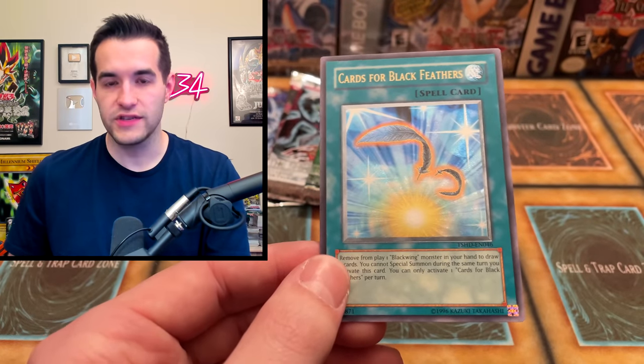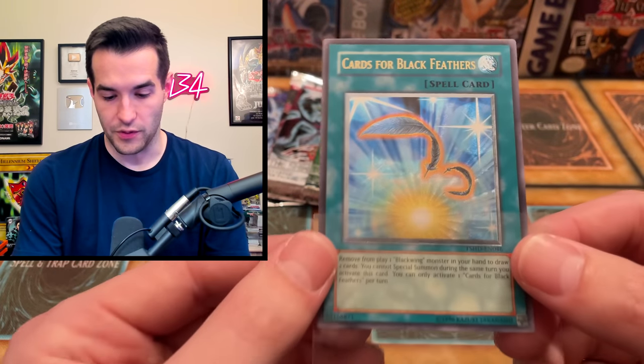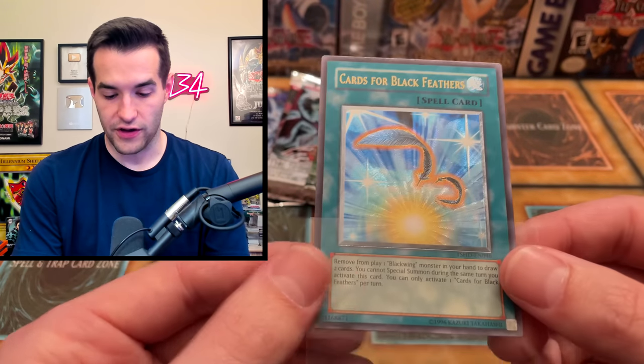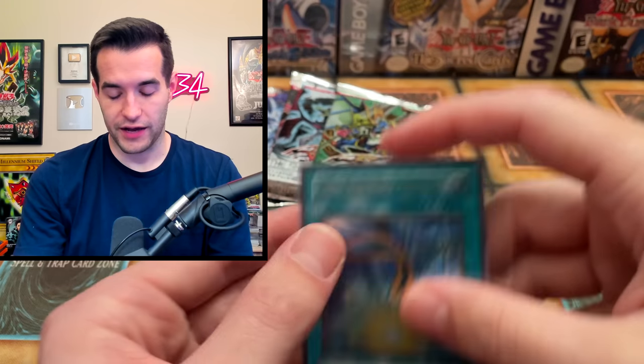It's actually harder to pull Ultis out of these 5D sets versus GX, so this is a very good pull. It's probably like one out of every box or so. Cards of Black Feather — I don't know if this is actually valuable, but against Melissa we're looking good. Very nice pull — that is a good start to our opening.